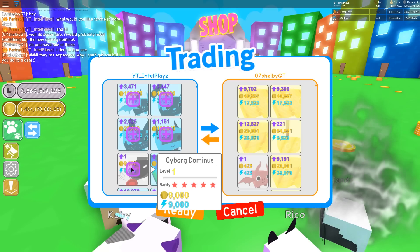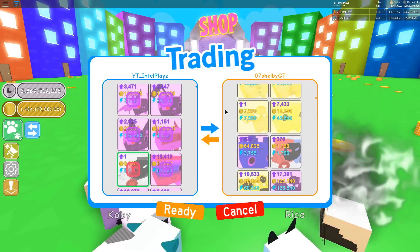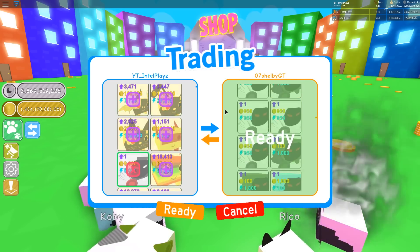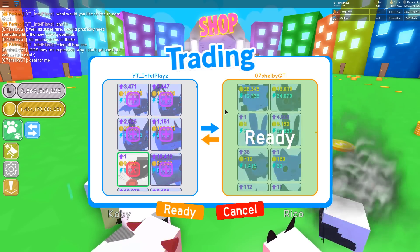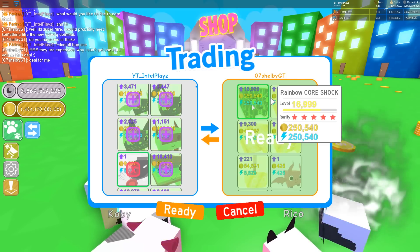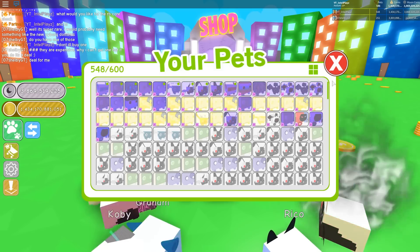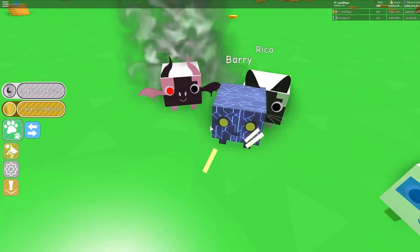Yo, here it is guys — the Cyborg Dominus. And these guys also said they have a Rainbow big mascot guy, which I gotta see — that's so rare, how do you even manage to get one of those? I'll accept in a second. Oh my gosh, they have a lot of Dominuses. Let me scroll up and make sure it is indeed the shock. There it is, guys — the Rainbow Core Shock, and I am trading this guy for it. Boom! Trade completed, guys! We have the new Rainbow Core Shock to ourselves! Now we don't have to ask Mittens to keep borrowing hers. We have our own. Oh. My. Gosh.